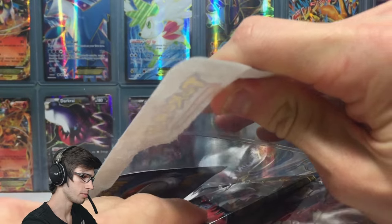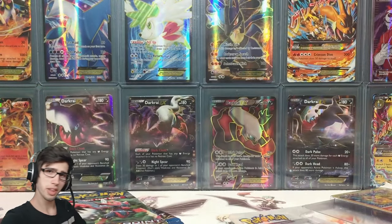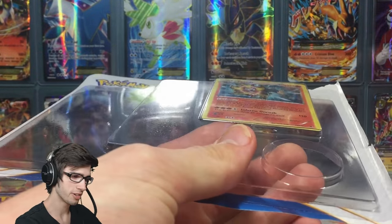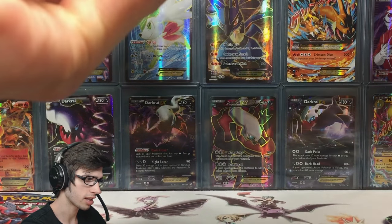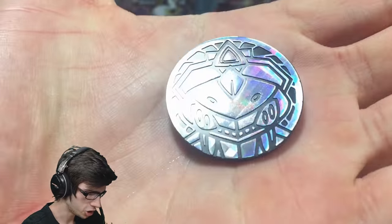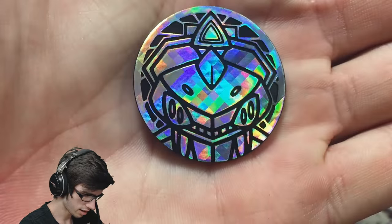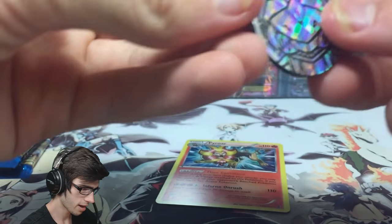Hopefully it is very kind to me and doesn't bend anything or break anything. So we got the three packs out. Hopefully we can get some good pulls today, because if you guys have not watched the Umbreon Blister, I'll leave a link to it in the description. It did not treat me overly well at all. So let's go through everything now. Let's start off with the coin — it's a Genesect coin. It actually looks pretty cool, it's got a little shine pattern, like squares on it. Not too bad at all, just got the Pokemon logo on the back.